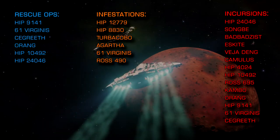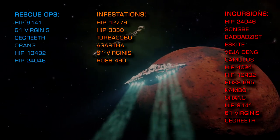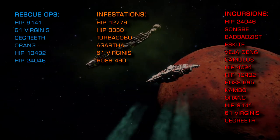For the scouts and the death daisies, I'd recommend decontamination limpets are added to your standard arsenal, and unlike me, you might want to think about taking heatsinks as well. The goids struggle to see you when you're cold.